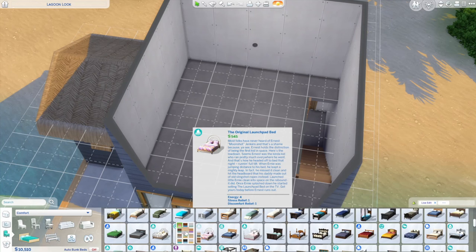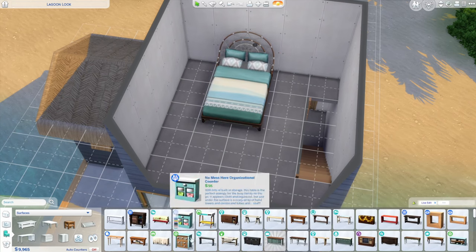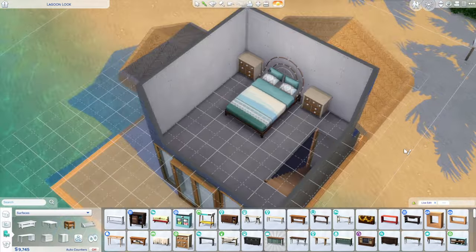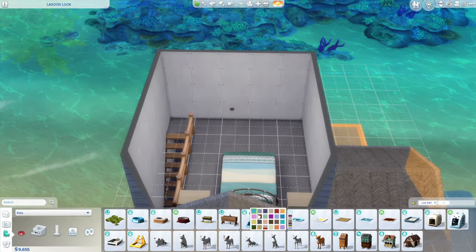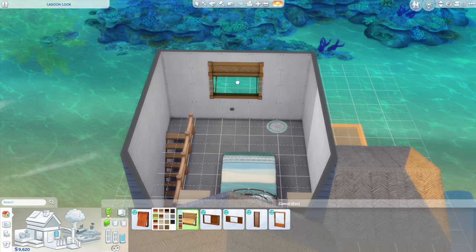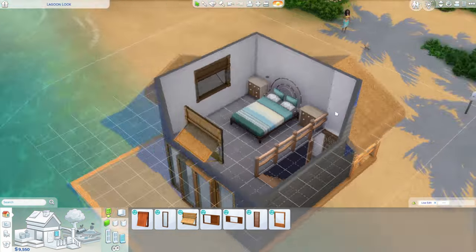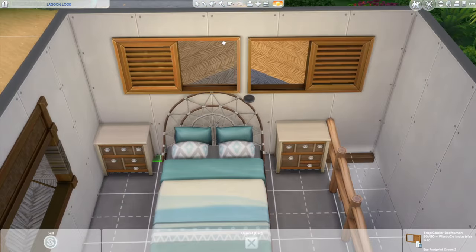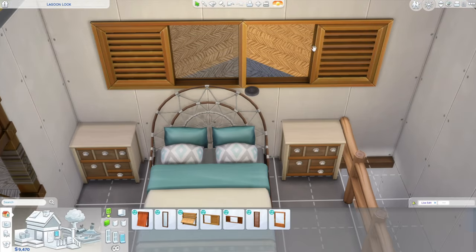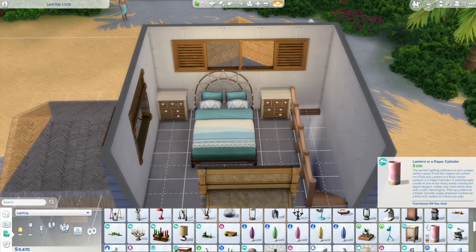Up here in the bedroom, the bed matches the couch downstairs just in a different swatch — also from High School Years — and the end tables are from Laundry Day. I made a little landing up here for the bedroom. I keep this bedroom very blue and ocean-themed because it looks out on the ocean and one of her traits is Child of the Ocean, so I figured she'd enjoy a beachy themed room. For the windows I used those big open windows on all three walls, but behind the bed I used two single half-open windows because I liked the beam in the middle and didn't want the pre-made version without it. I pieced these two small windows together using Tool Mod.